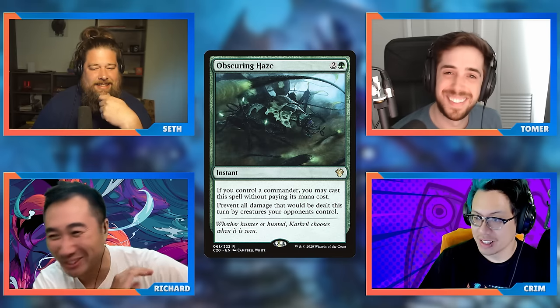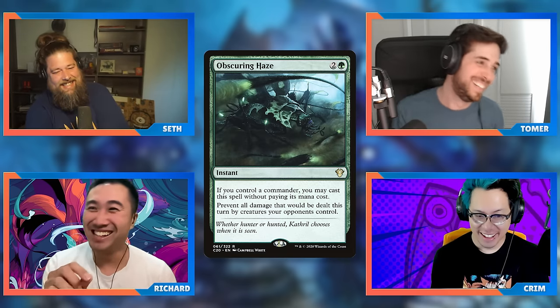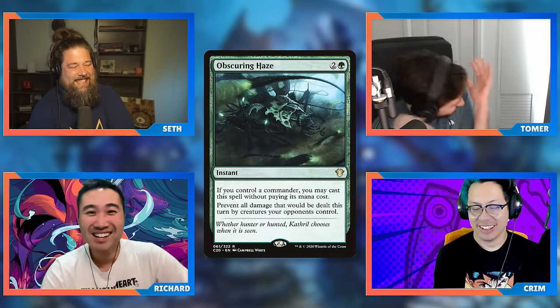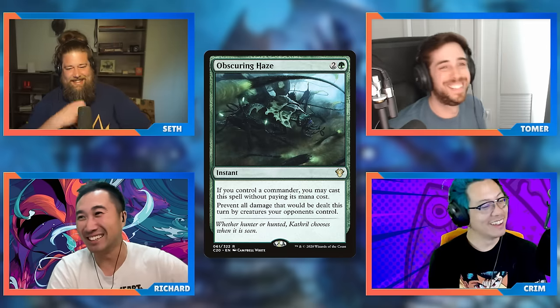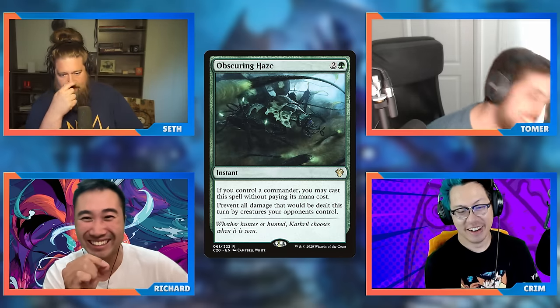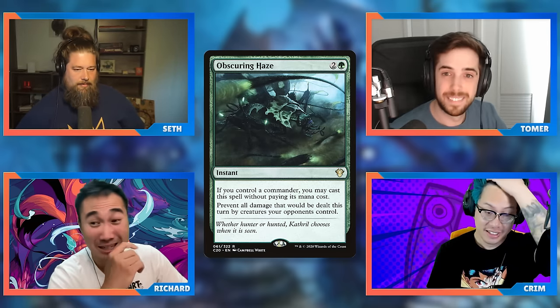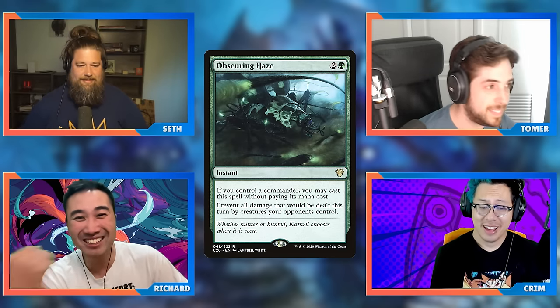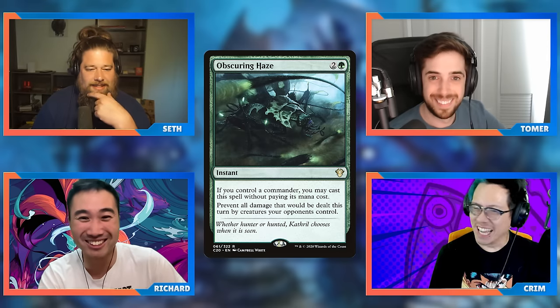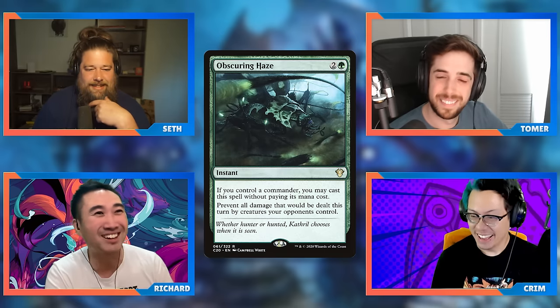I was trying to avoid being the crazy person all the time, but here it is — embrace your role, Richard. The reason you'd cut Swords to Plowshares is to run Obscuring Haze. Think of Teferi's Protection — all the times you use it simply as a fog. You can play a free fog or a one-mana fog. The difference between fog and all the solutions you're proposing is they cost more. Cyclonic Rift is eight mana. Obscuring Haze is three if you pay real mana cost, or one — the mana efficiency is huge.